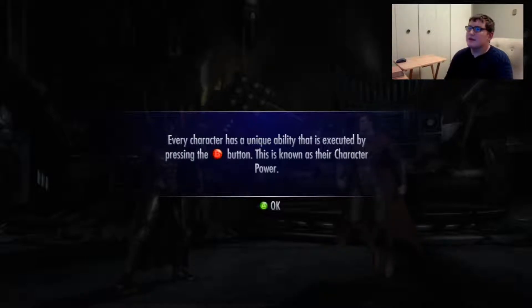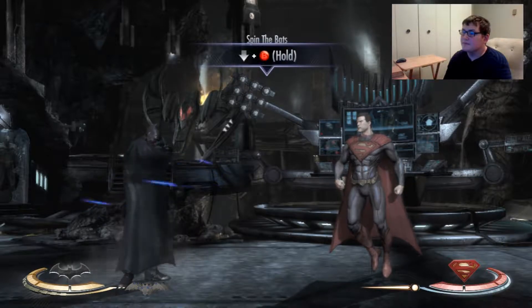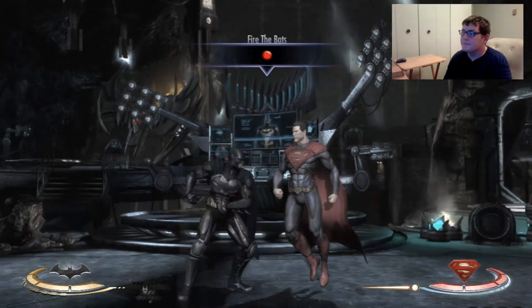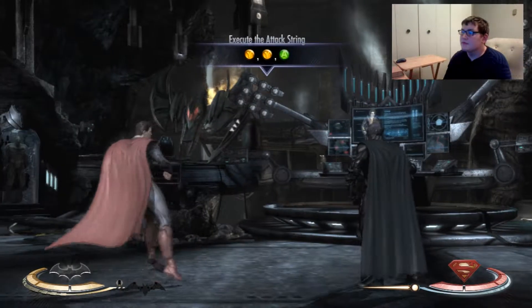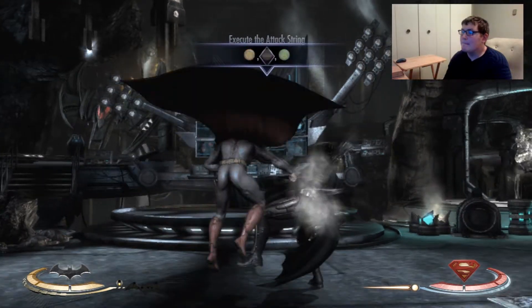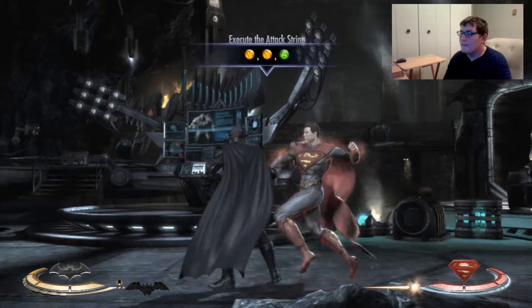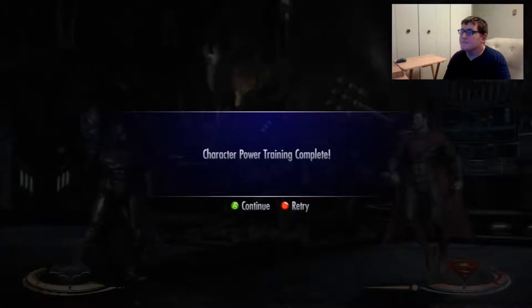Universal move. Every character has a unique ability that is executed by pressing the B button. Superman's character power allows him even greater strength for a short period of time. All of his attacks will inflict more damage while active. Character power training complete.